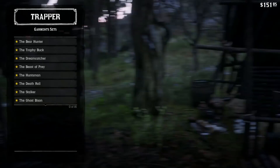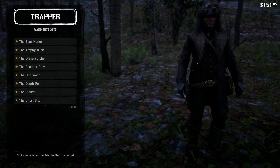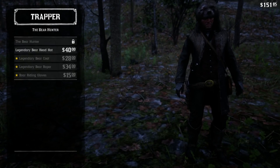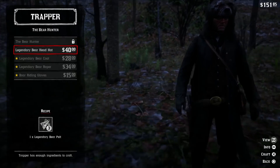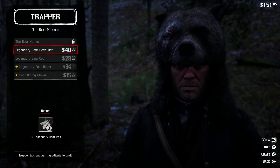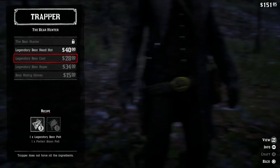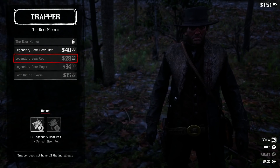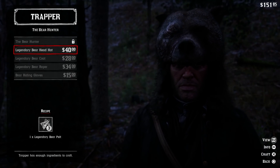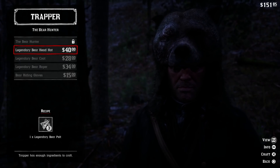If we press L2 and go to Buy, we can go to Garment Sets. We can go into the Bear Hunter set by pressing X, and from there you can actually craft the legendary bear hat along with a bunch of other items, but you'll need more materials — like a perfect bison pelt and perfect bull hide.